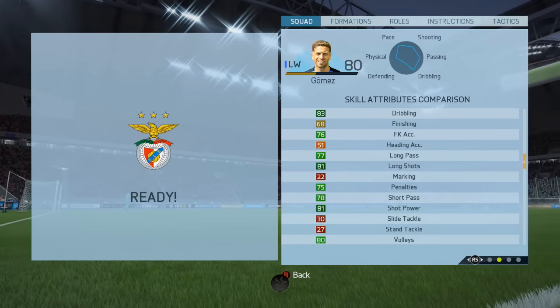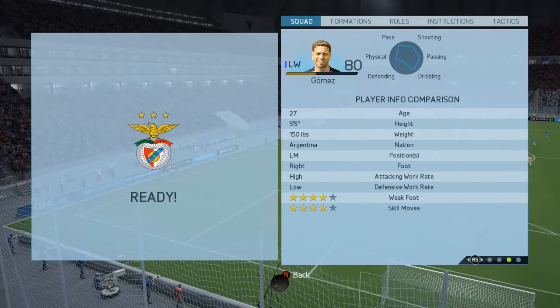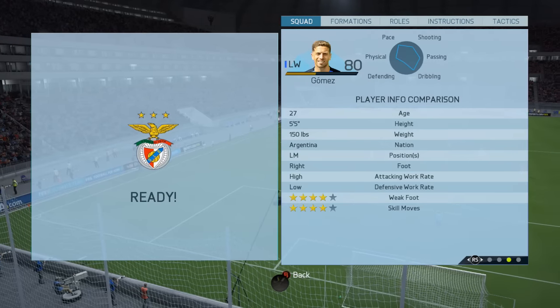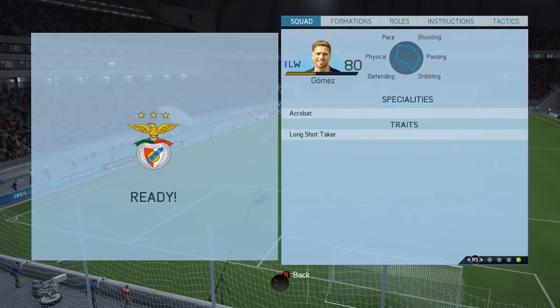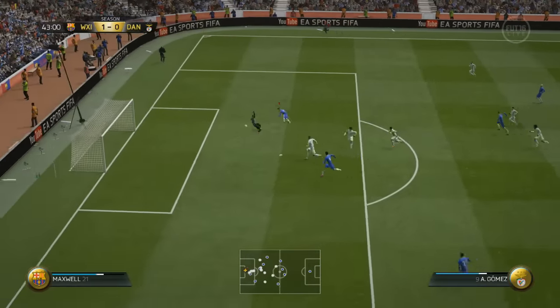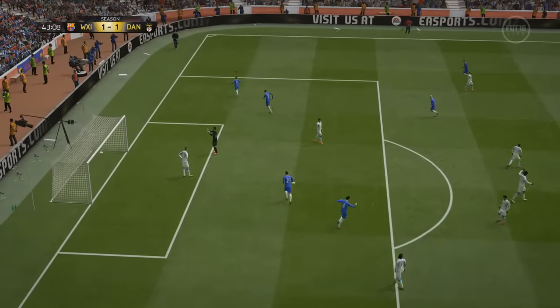He's got 83 for his dribbling, and I've got to say this is one of the best players I've used this FIFA. Four-star weak foot, four-star skill moves, high/low work rates, and he's also got the Acrobat specialty and the Long Shot Taker trait. The pros and cons with this guy — his shooting is superb.